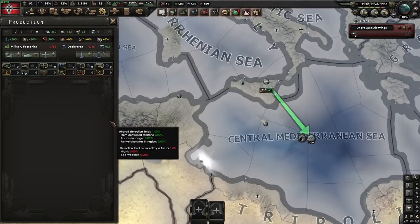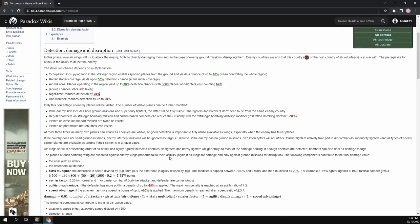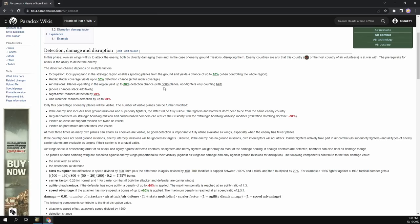Why the agility test? I've seen some people suggest that you get a bonus from agility on bombers, and I think it's a misapplication of the stats multiplier: difference in speed divided by 800, difference in agility divided by 100. If you have more agility, you do more damage — but this is for air combat only. It has no impact on naval strike, because that's not air combat.